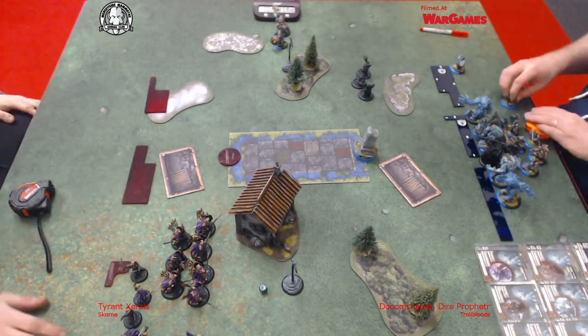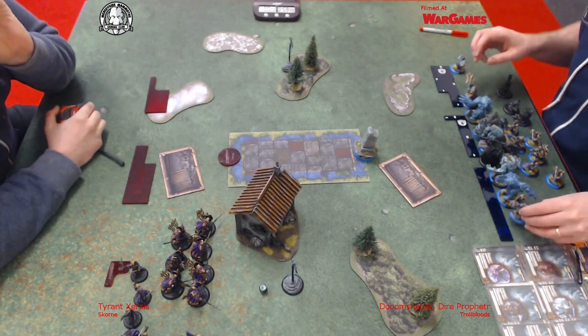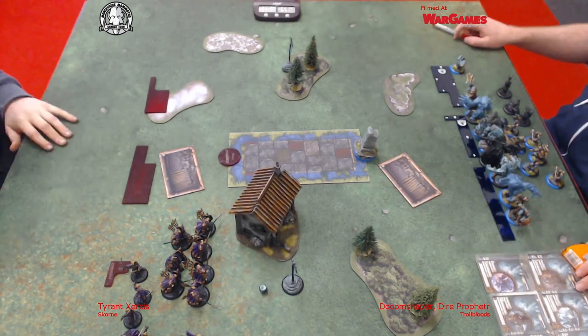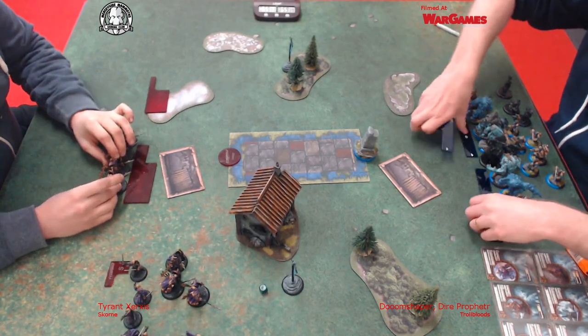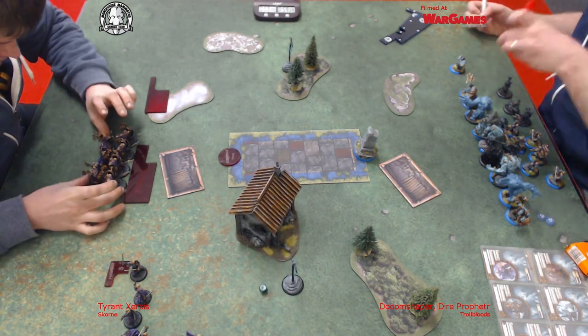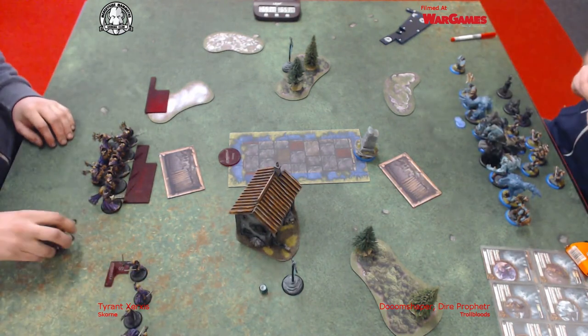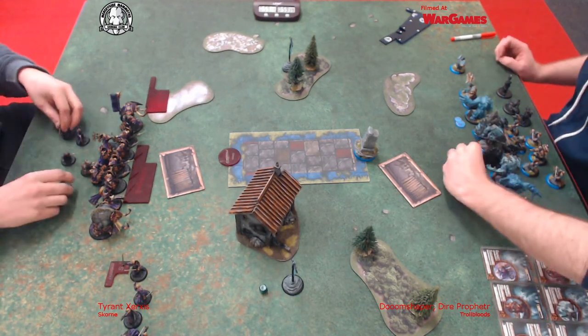I'm playing Skorne with Xerxes, Bronzeback Titan, Titan Gladiator and Agonizer as the battle group, with a Willbreaker, Bloodrunner Master Tormentor, a full unit of Satrati with Tyrant Vorkesh, The Legends of Falak, a full unit of Beast Handlers and a max unit of Praetorian Swordsmen with UA.